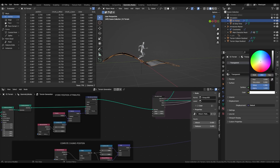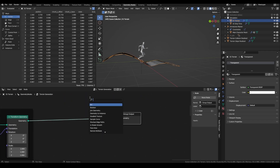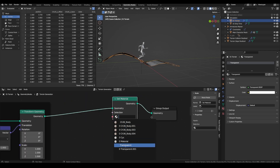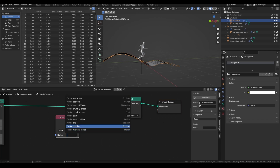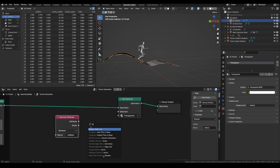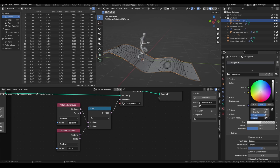Make sure all the values are at 1. In the joint node setup, right before the group output, add the Set Material node, set it to transparent, and for the selection we need our named attribute, and here it should be collision. Now in the viewport display tab of the material, we can set the color with a lower alpha value, so it's almost hidden.